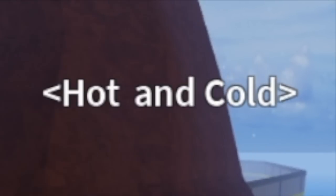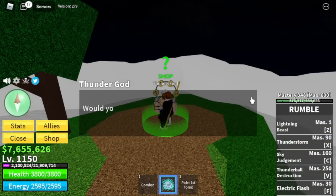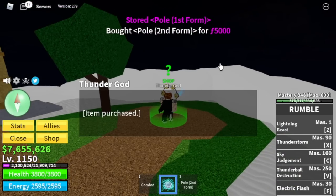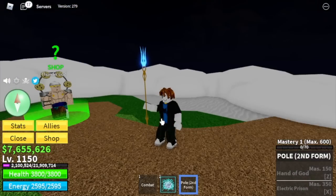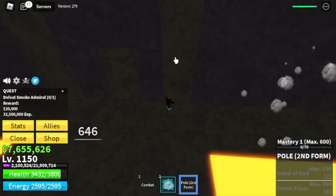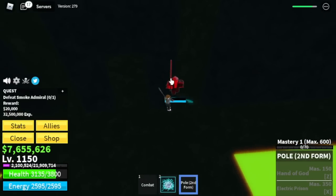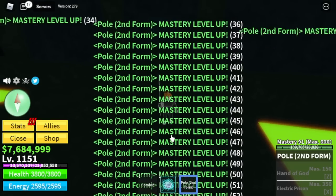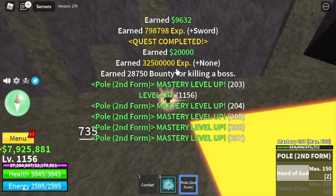Next island is Hot and Cold. But before that, let us unlock Pole V2, which will cost us another 5,000 shards. Now for our target, the Smoke Admiral — we're going to do server hop here. He's the final boss we're going to defeat in the second sea. He's easy to defeat using Wall Strat. We're going to leave this area when we reach level 1,288, getting 90 mastery on the Pole.